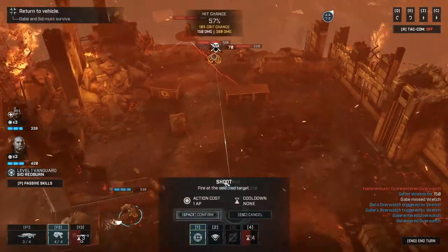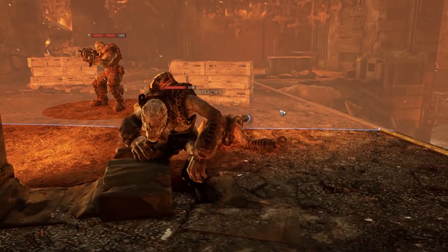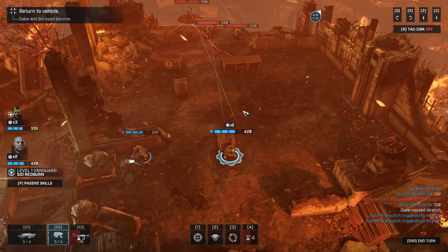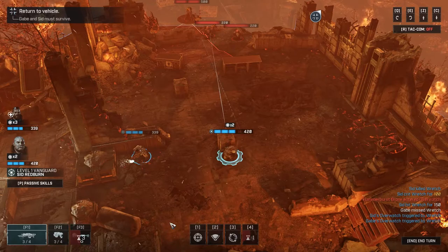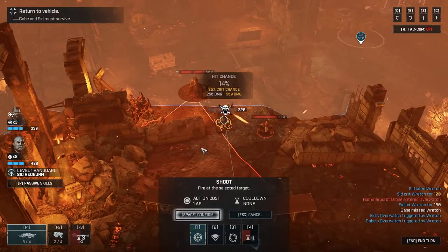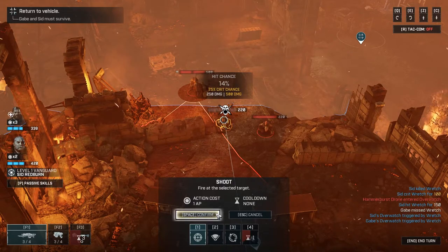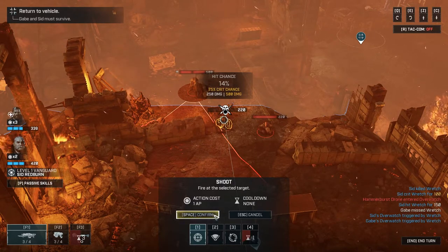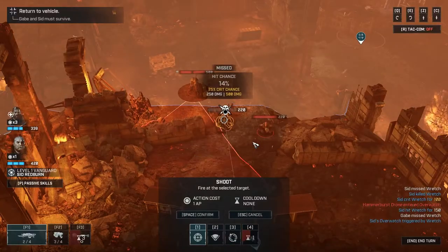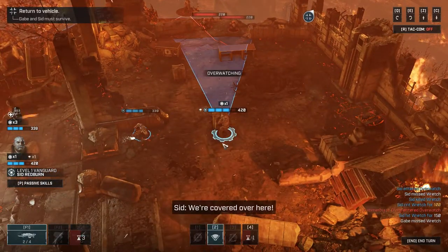I'll shoot the pistol since it uses less ammo - 57%, should hit them. The hit odds seem more likely to hit than miss, which is reasonable. I tried a 14% shot just for testing - missed, of course. So it isn't like ridiculously weird odds like in XCOM.